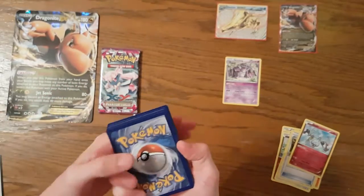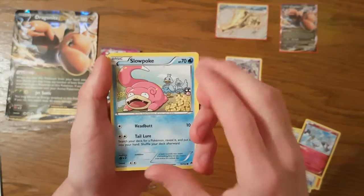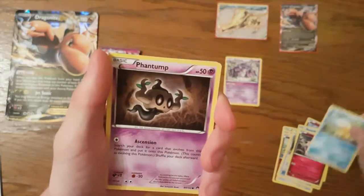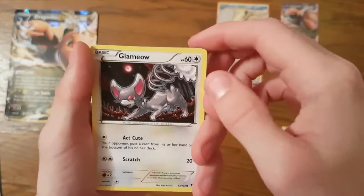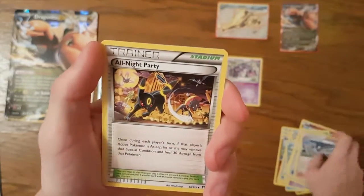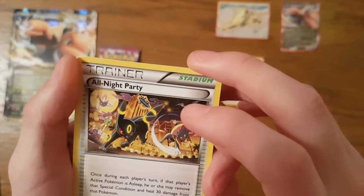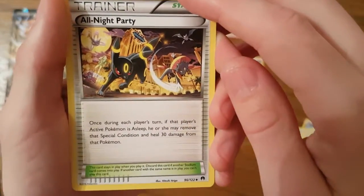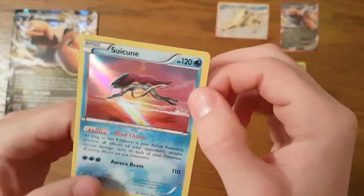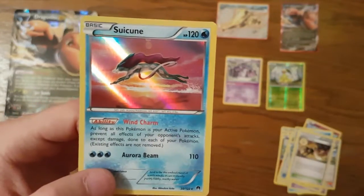Let's see if we can do this — Greninja Break, I wish so bad! Two Breaks in one box — we've done it once in a tin. Slowpoke, Clefairy, Psyduck, Glammeow, Pokemon Catcher, Psychic's Third Eye, and an All Night Party! Very interesting card: once during each player's turn, if that player's active Pokemon is asleep, they may remove that special condition and heal 30 damage. Very nice. Also a reverse foil Bayleaf and a Suicune holo — that shine is absolutely beautiful, look how majestic it looks jumping over that sunset!